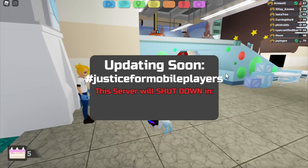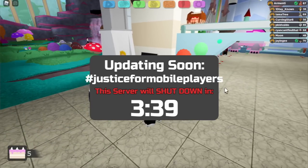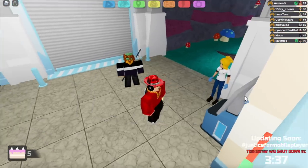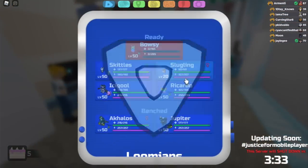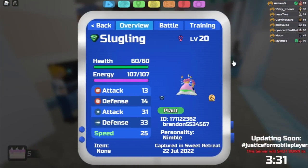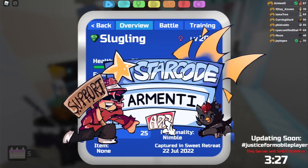Sweet Retreat was just released in Lumion Legacy and they are currently fixing the bugs. In Sweet Retreat they added a couple of new Lumions, and in today's video I will be teaching you how to get the new Slugling reskin. This is how the new cake Slugling looks in Lumion Legacy. Shout out to Brandon for lending it to me for this video.